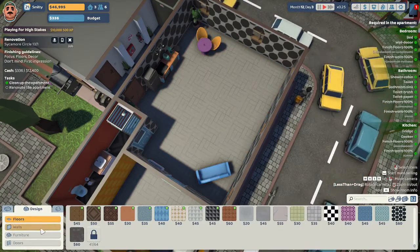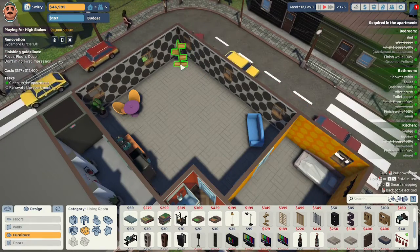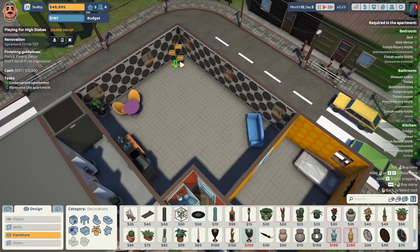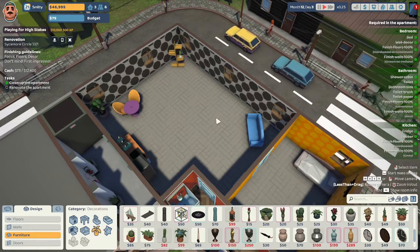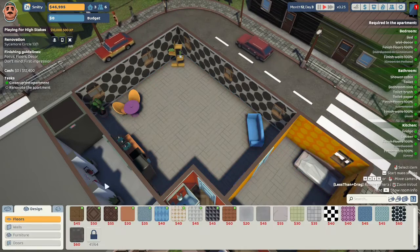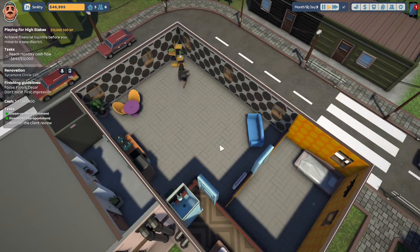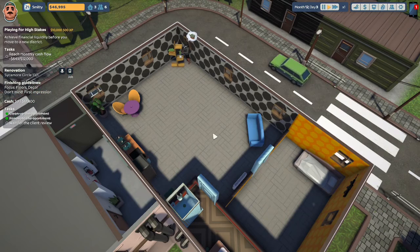Still working on the kitchen — I wonder if I can put plants on this plant holder. I'll put it in the corner and add an $82 plant and a $75 ficus on it. We're at 97% completion. I think I'm going to deliver the job at 97%.